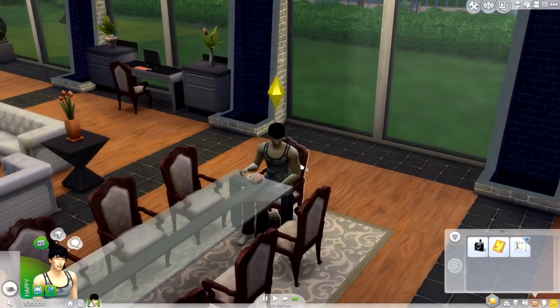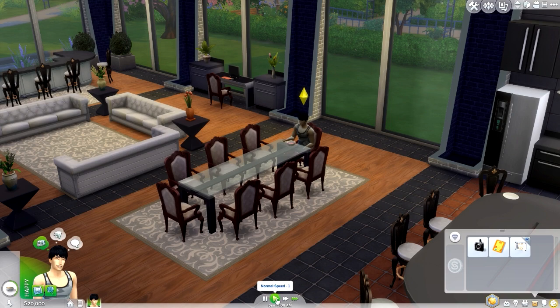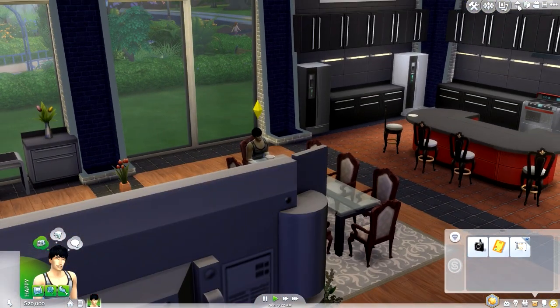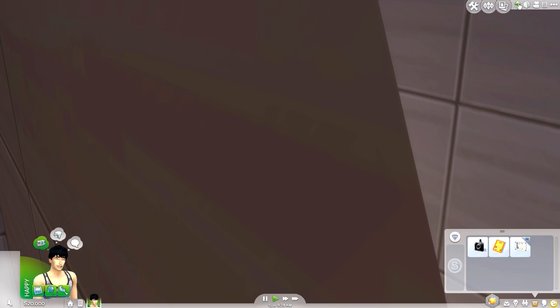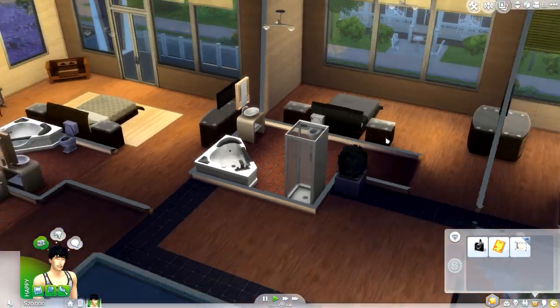Hello guys and welcome back to my channel for another part of Let's Play The Sims 4: Get to Work. Here we are with Nicholas and we are about to build his master transformation and also start building upon his quite evil shrine, upstairs in this new mansion that he basically bought with his parents' money.